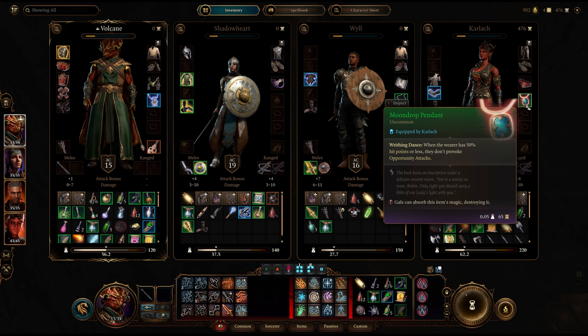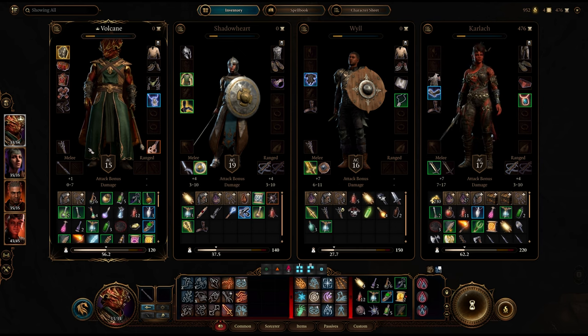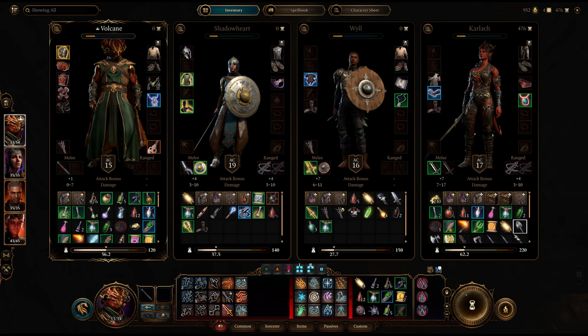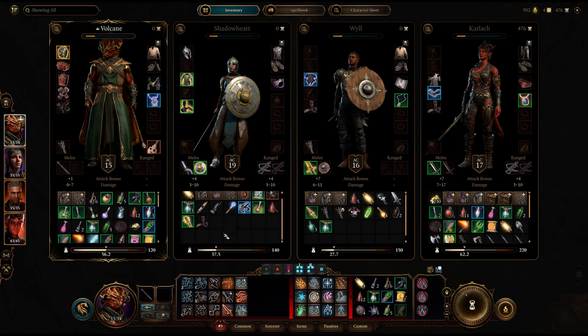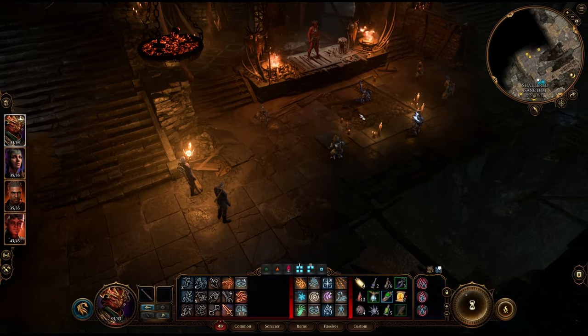For Karlach I gave her the Bracers of Defense — as a Barbarian I never put armor on her, just give her the bracers for that nice extra +2 bonus — and the Sword of Justice from the paladins earlier. Gear isn't super important at this stage, just make sure you're equipping characters with things they're proficient in and anything that boosts AC. I gave everybody a Potion of Speed, which you can buy from several traders in Act One. With that, I'm going to step in and go through this cinematic.